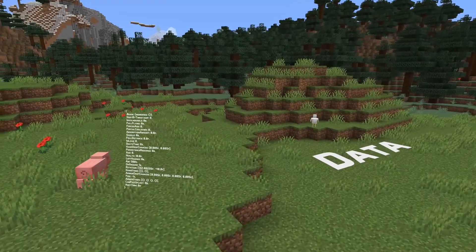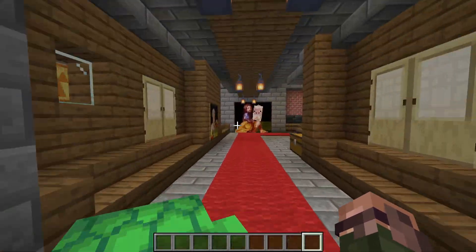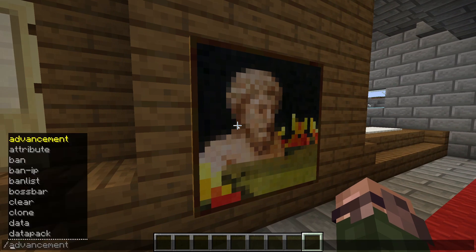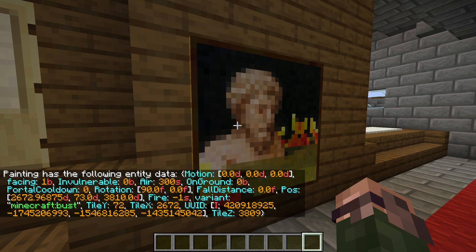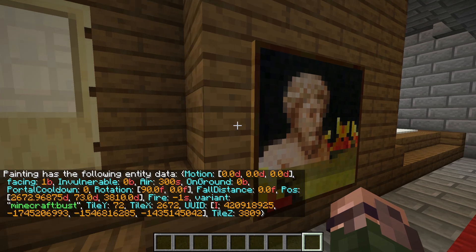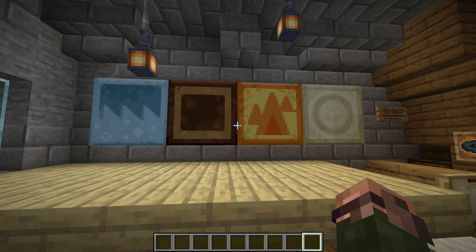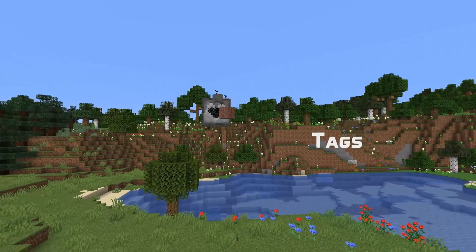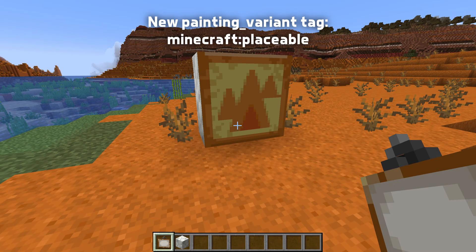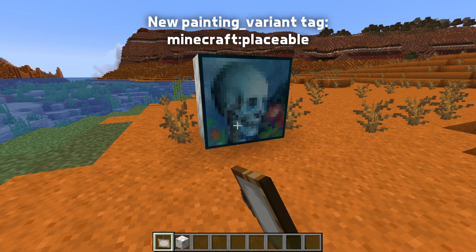There are also some data changes. Which picture a painting displays is now saved as variant instead of motive. A number of bugs have been fixed to make sure paintings change when updating their data and they no longer glitch if the data is updated rapidly. Four new paintings have also been added which are not available by default — the earth, wind, fire and water paintings that have been in Bedrock Edition for a while, although not available in survival there either. You can make these paintings available in survival too by using a new painting variant tag called Placeable. The set of paintings in that tag control what can show up when a painting is placed.